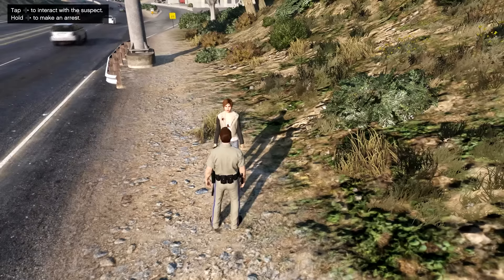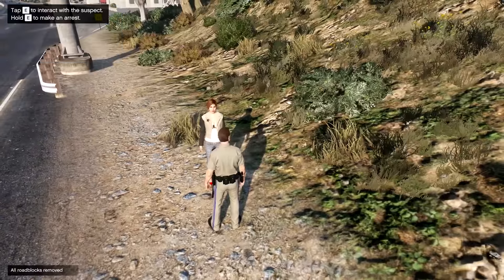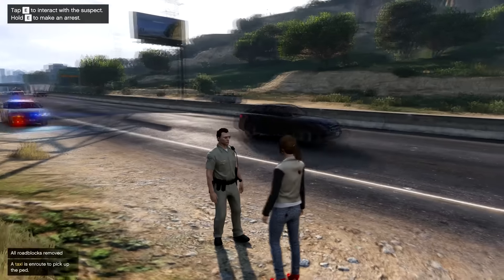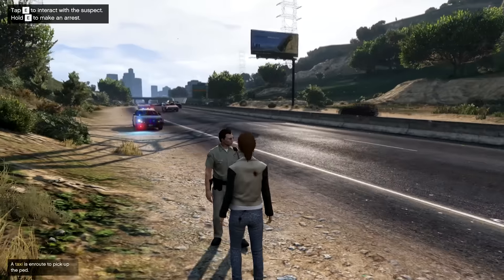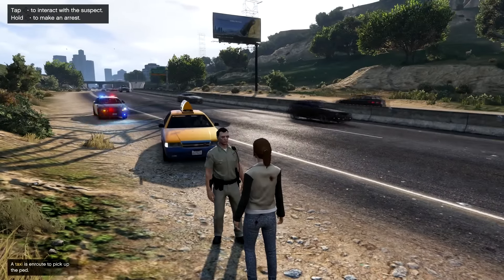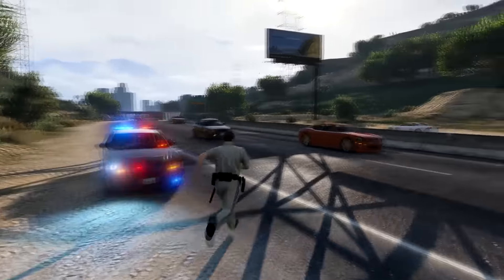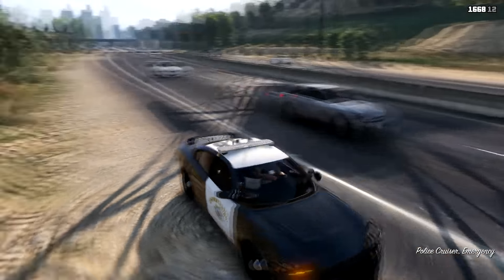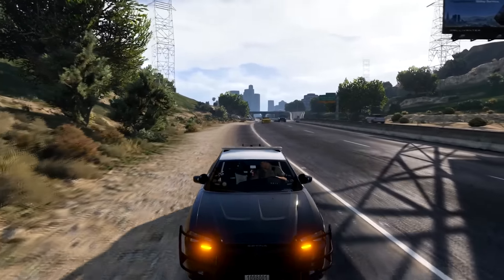They don't have a thing yet where you can actually call an emergency vehicle, so we're just gonna call a taxi for her. We're gonna wait for this taxi to show up — it looks like it's right there. She'll get in and hopefully this taxi will actually take her to the hospital. She's in the taxi now, and we're gonna go finally set up this speed radar. I'll be right back guys.